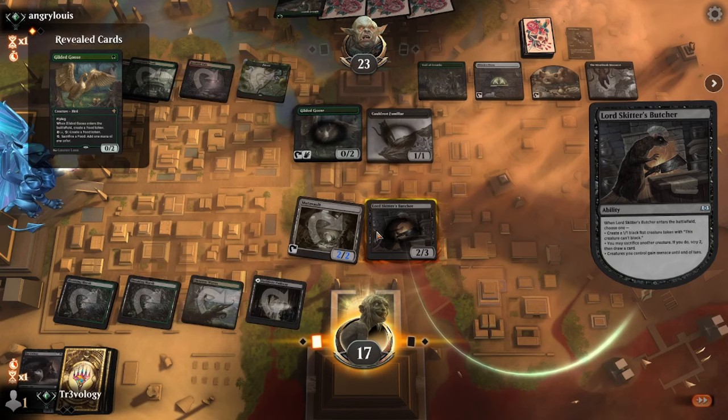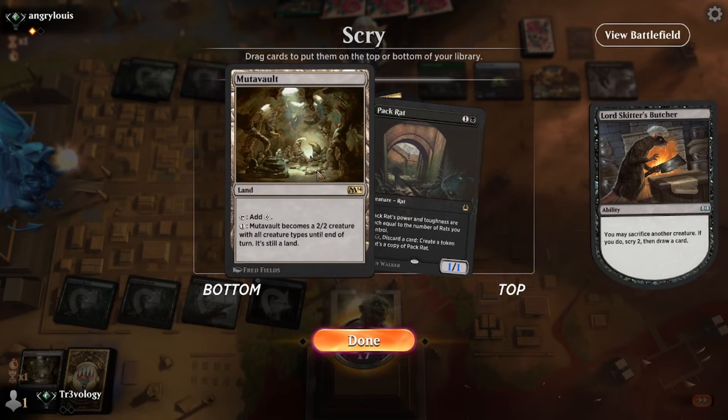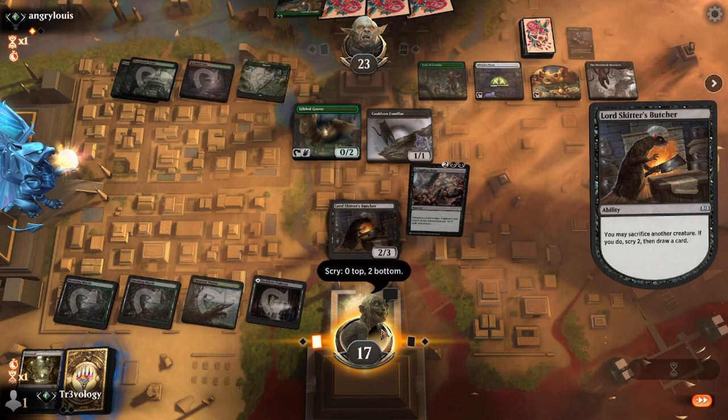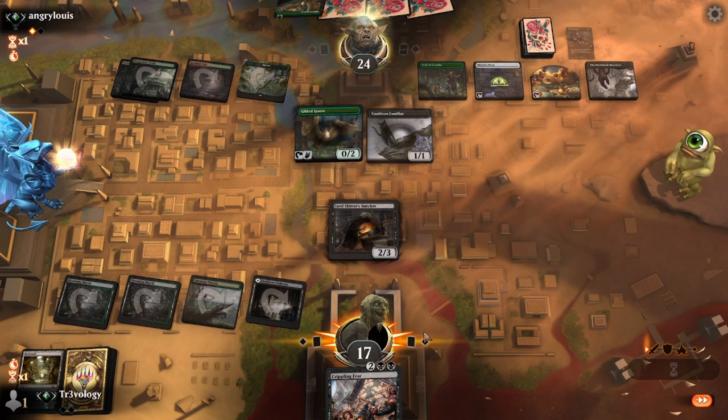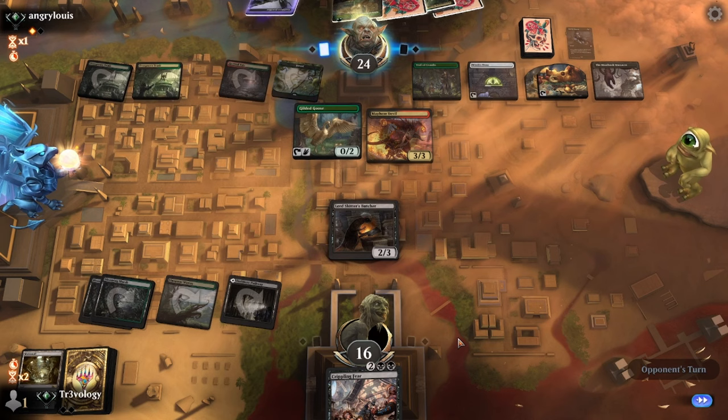Neither of these really get us there — the Pack Rat's almost helpful but we have to try. Crippling Fear is an insurance policy for sure. Mayhem Devil — they can kill the Butcher — which means none of the other things are important right now.